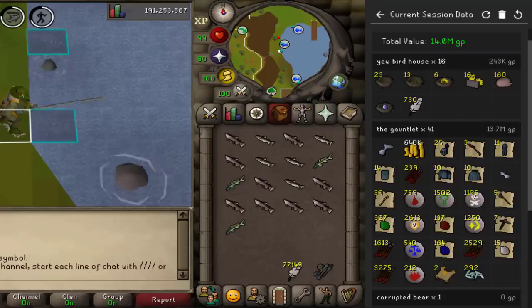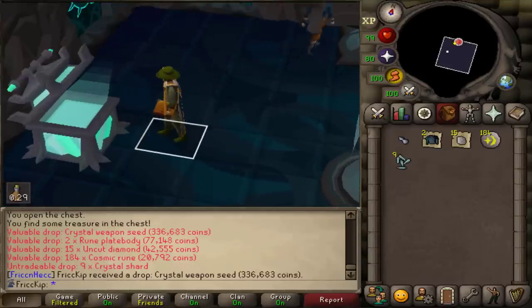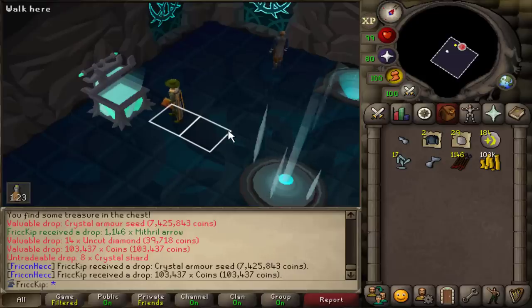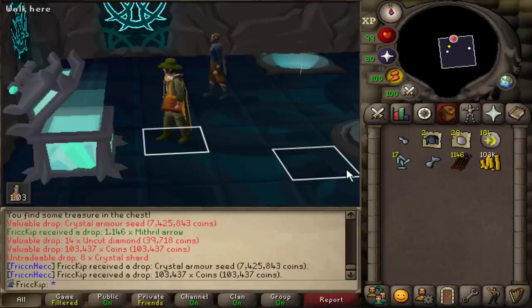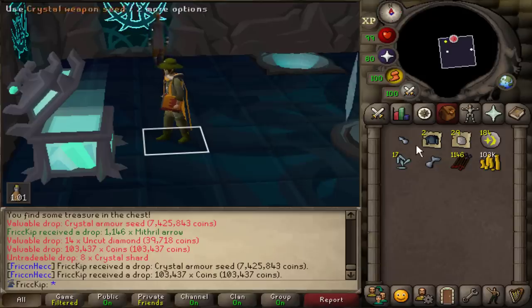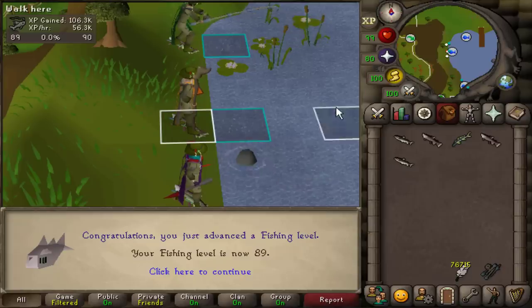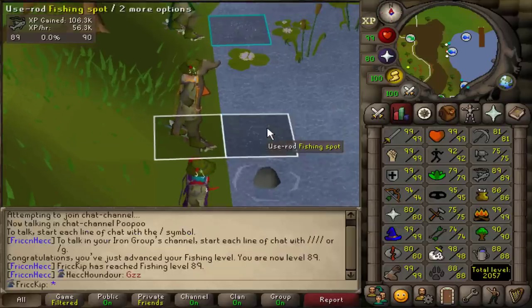First Gauntlet of the day — crystal weapon seed! And crystal armor seed C5! Now because it's number five, I'll be able to make the top and the bottoms — that's the most important thing. The helm isn't as big a deal, but top and bottoms is so nice. Now all we need is enhanced. If I'd gotten enhanced first I would have had to stay longer to get another crystal armor seed, so I'm so happy about that.